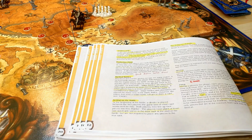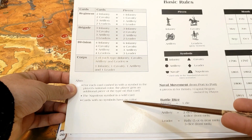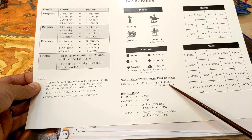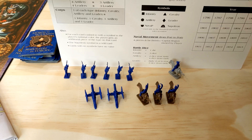Now we get to the tactical battles. This is a player aid that comes with the basic rules — it shows card combinations, symbols, naval movement, and battle dice values. Tactical battles occur whenever two enemy armies occupy the same region. If there's more than six pieces on both sides not including leaders it's a major battle; if less, it's a skirmish. You grab your player aid, place it between the two sides, and set your units up in the front rank and rear rank.